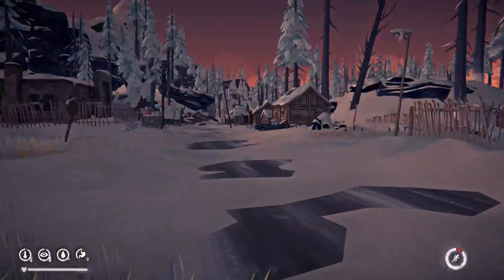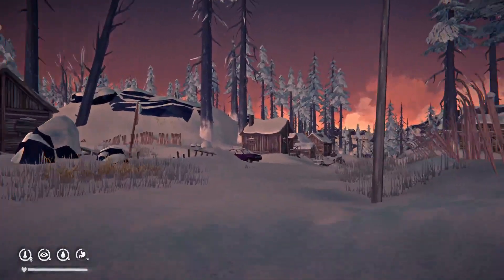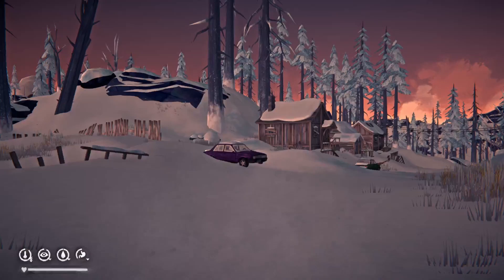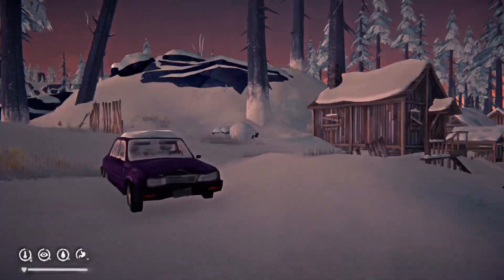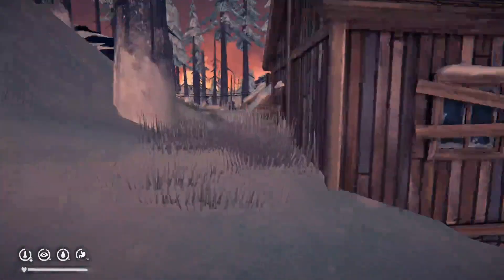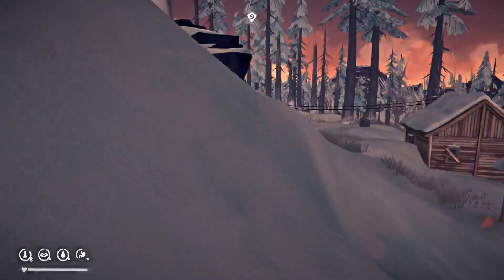Anything else? Nope, all right. We're going to go down this road over here. Actually, I think there's a house closer by — I might want to go to that first. Let's go over there first, up that hill. We'll see how we can get access to it — it should be right over there. I think I might have missed a house over there, but I don't think it should be a big deal. Let's just make our way over here.